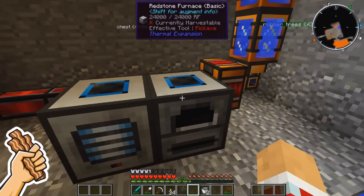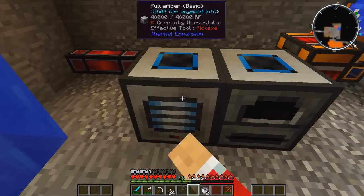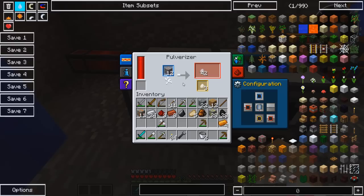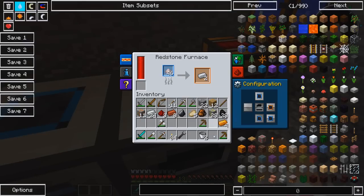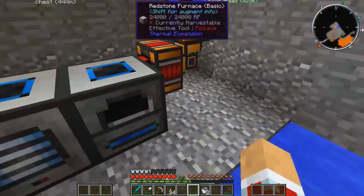So basically to get the double ingots and everything like that, all you gotta do is put iron, for example, into the pulverizer. For one iron ore it gives you two pulverized iron. So basically since you have two you're gonna double your ingots. You take this pulverized iron, throw it in here, and you get yourself tons and tons of iron. See how fast it goes? It cooks it way faster than that stuff over there.